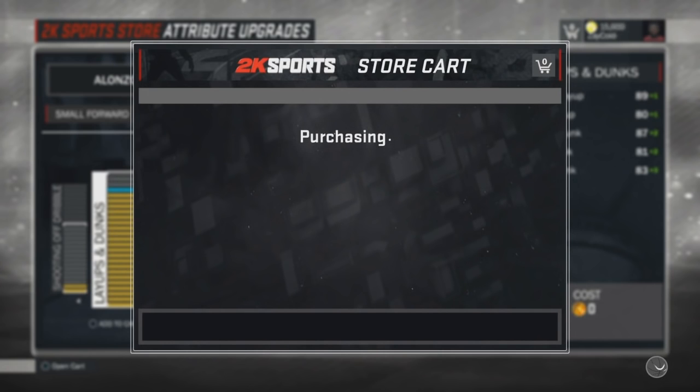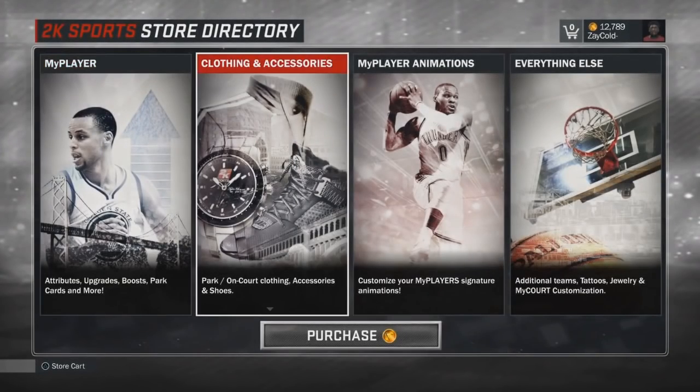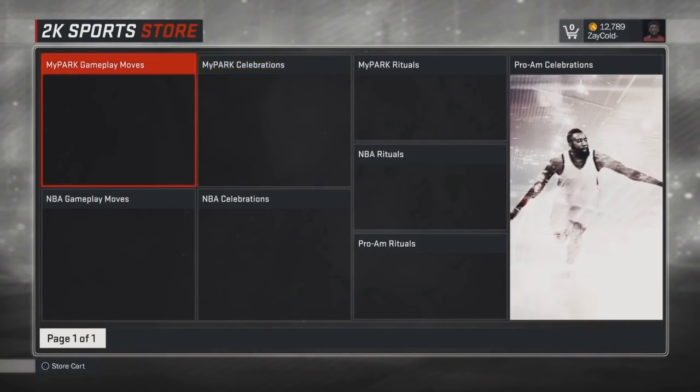You need to make a 6'10 slasher — max everything up that will make his dunk go up, put all of that stuff up. You guys see that's 32k already. So you need to have at least 40k, because the contact dunk animations cost 2k each — I'm about to show you guys right here.